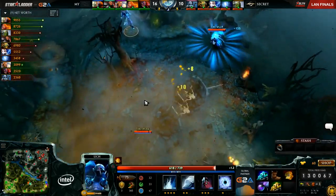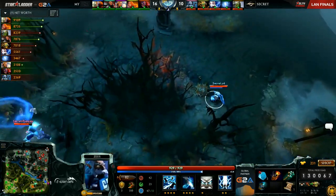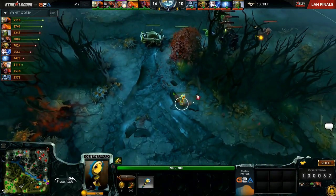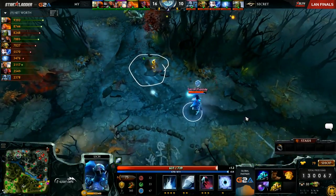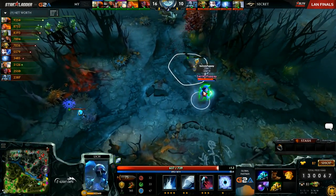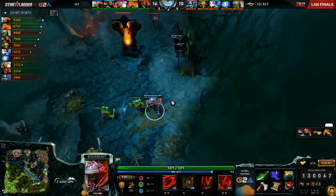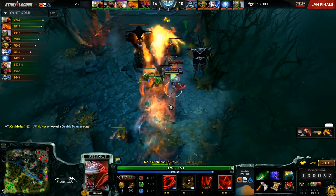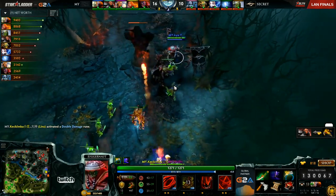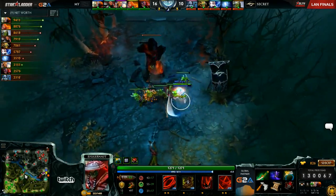Both teams taking a slightly more passive approach as they continue to farm up their core items. S4 hunting around for stray wards. For Secret, they haven't got any scary items that are going to cause Malaysia problems coming anytime soon. The Aghanim's is coming sooner for the Tiny, but to me that's more a farming tool right now rather than a fighting tool. He hasn't got the attack speed or the follow-up item to actually fight around this. The Wisp overcharge helps a bit, but Malaysia are far enough ahead with heroes that can fight a Tiny with Aghanim's until Tiny gets Aghanim's with a BKB and an AC on top.